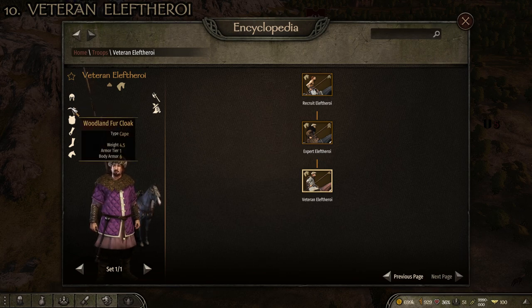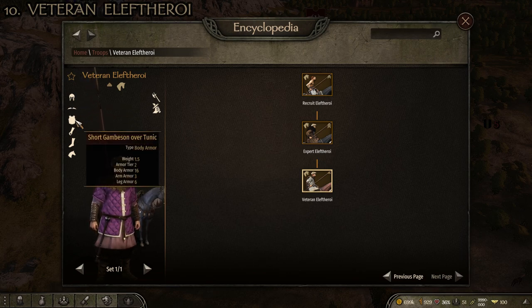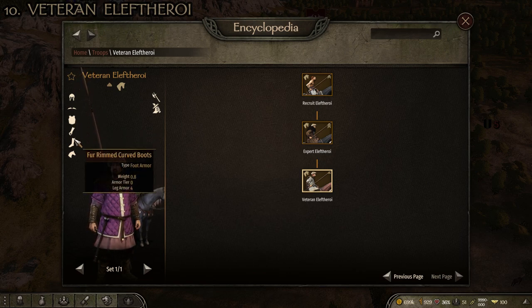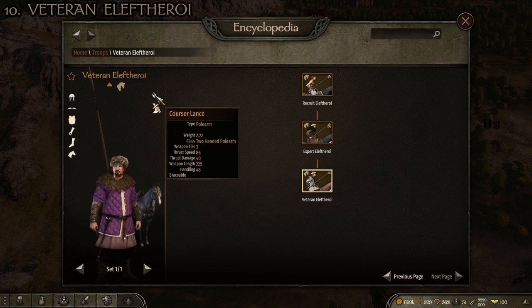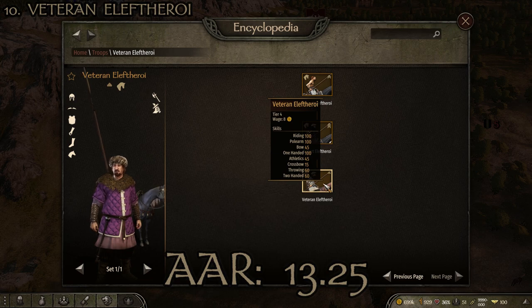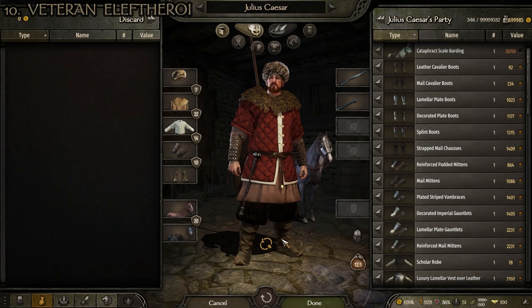The set is the nomad fur cap, the woodland fur cloak, the short gambeson over tunic, the studded leather vambraces, the fur rimmed curved boots, a Midlands palfrey, the coarser lance, and the Calradic mace. The stats are a total weight of 12.07 kilograms, head armor of 7, arm armor of 14, torso armor of 22, and leg armor of 10, giving an average armor rating of 13.25.